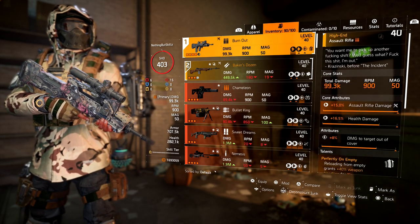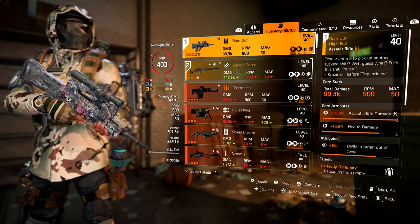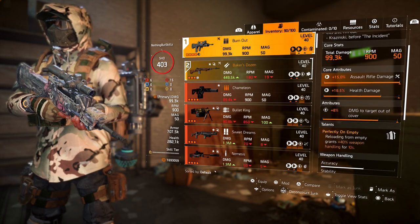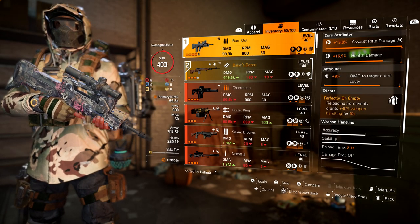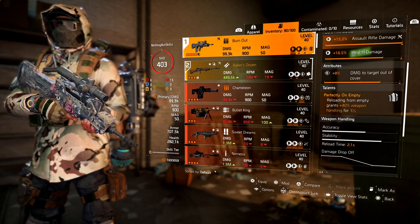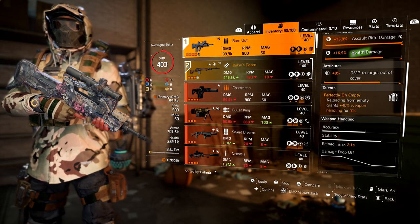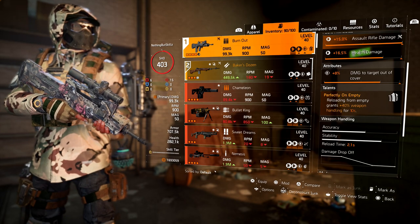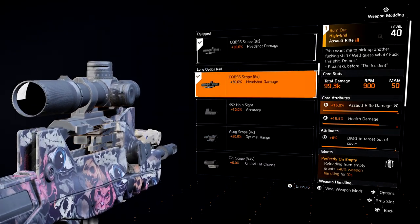The Burnout comes with 99,000 damage based on my build, 900 RPM, and a 50-round mag. I have assault rifle damage, health damage, and damage to targets out of cover for attributes. The talent is called Perfectly on Empty — reloading from empty grants 40% weapon handling for 10 seconds. In Title Update 10 they improved weapon handling to make it more powerful, and you can really see it take effect on the FAMAS. Usually I'd need to run stability mods, but once I reload from empty this thing works really well.